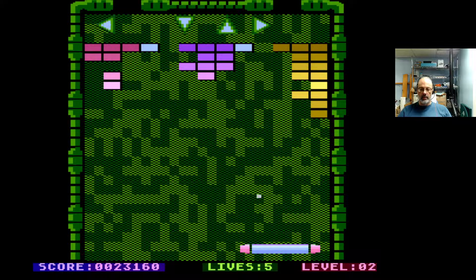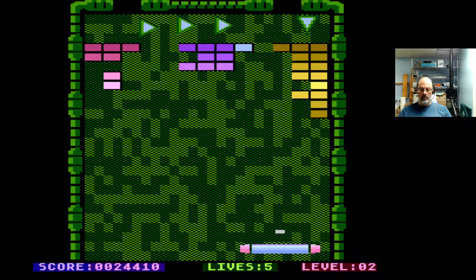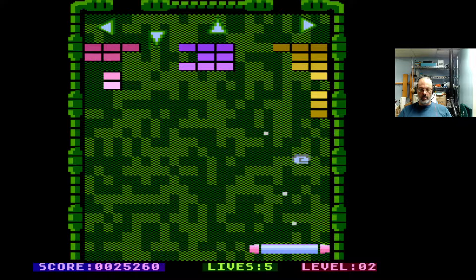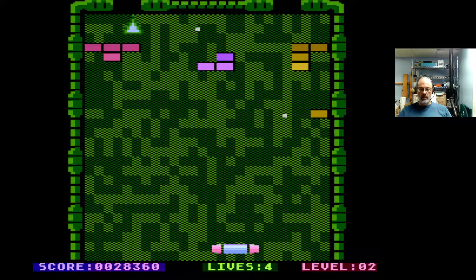P should be an extra player. T is... T is... triple, I think. Oh, do I lose the triple? I should have hung onto the triple — I didn't realize. And I got it back! Another triple.